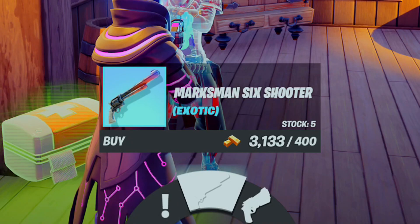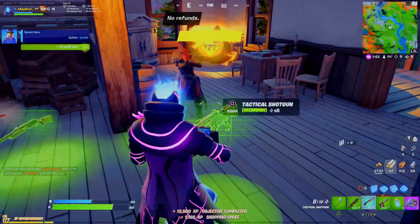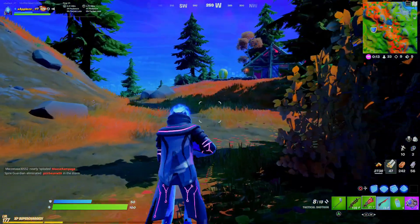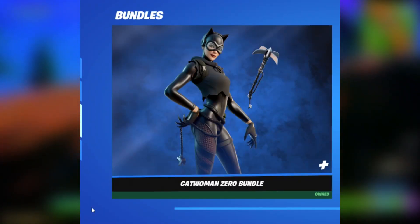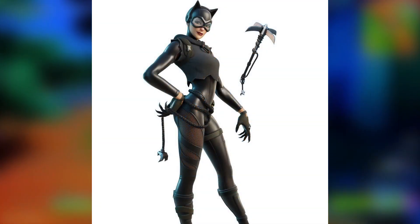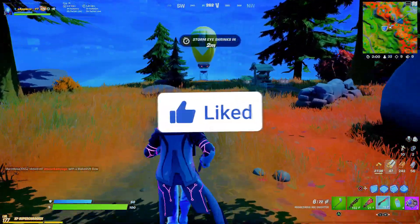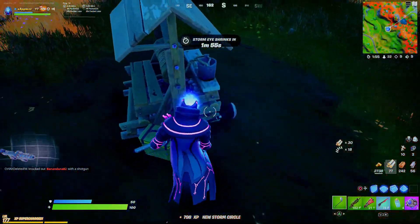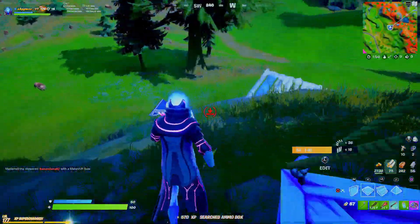We also have the Marksman Six Shooter, the new exotic weapon in this update. For the next comic board reward, it looks like it's going to be the Catwoman skin or her pickaxe, because the new Catwoman skin got leaked today as well. They're doing different variants for the Batman and Catwoman skins, and you can get that comic reward for free by buying one of the new comics.